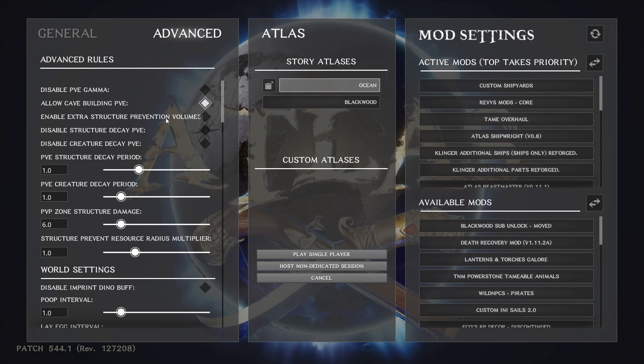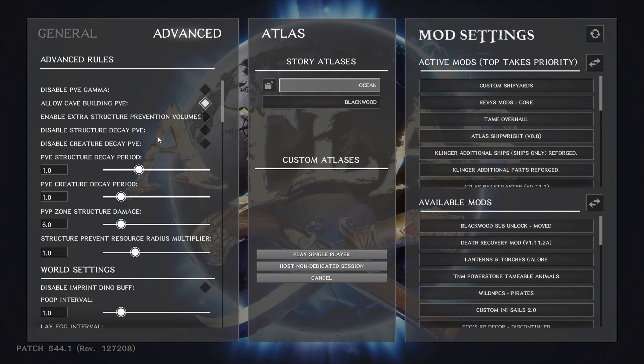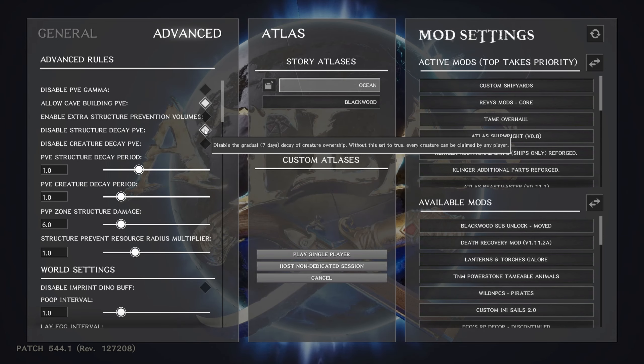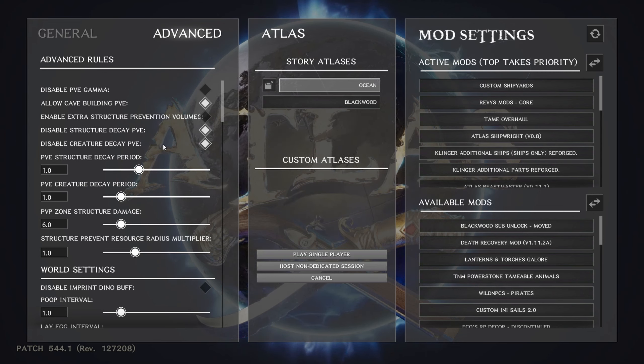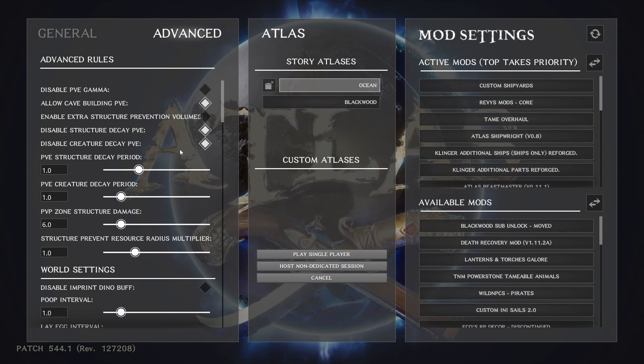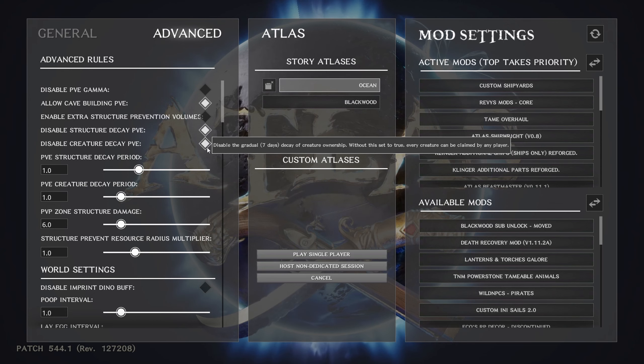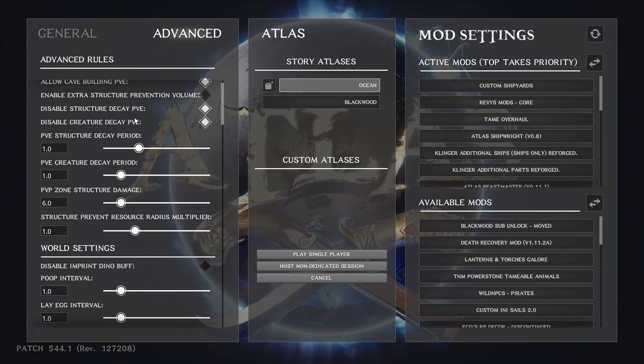Disable structure decay PVE and disable creature decay PVE — if your map is set up for PVE and you click these two, you don't have to worry about your buildings or tamed animals decaying over time. If you're hopping from grid to grid and want to go back to your old base, make sure you turn this off so the base doesn't decay while you're away. Checking these makes the structure prevent resource radius multiplier settings less critical.